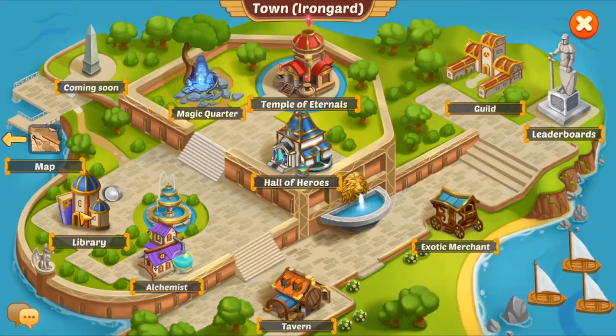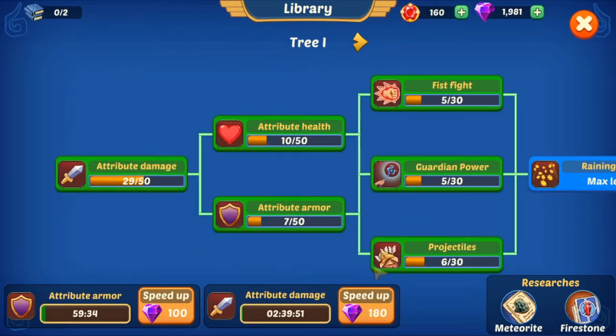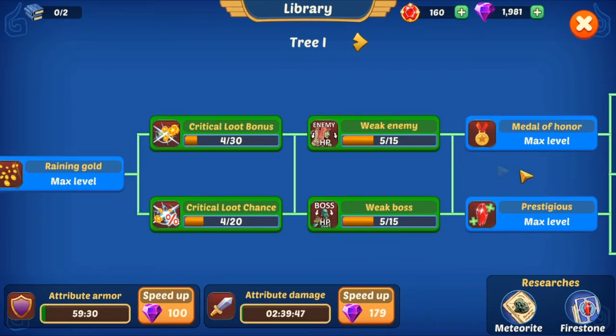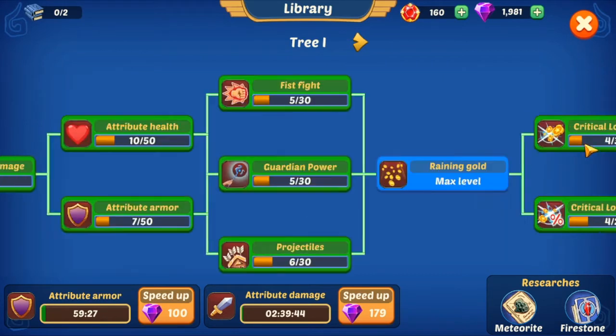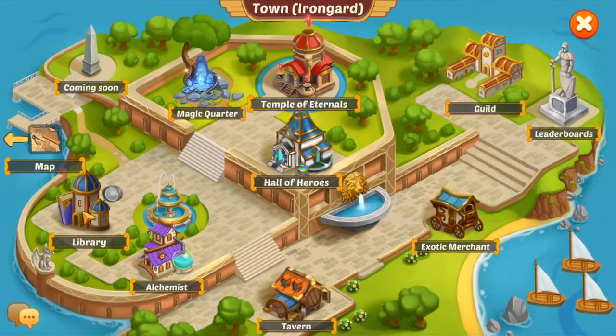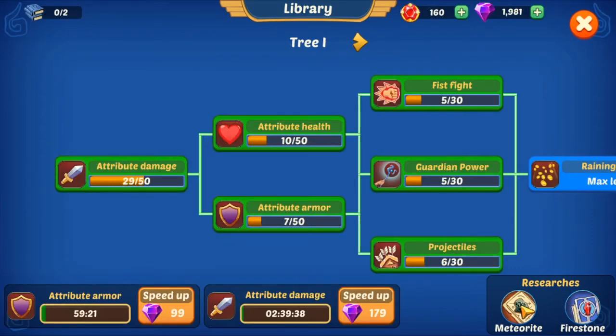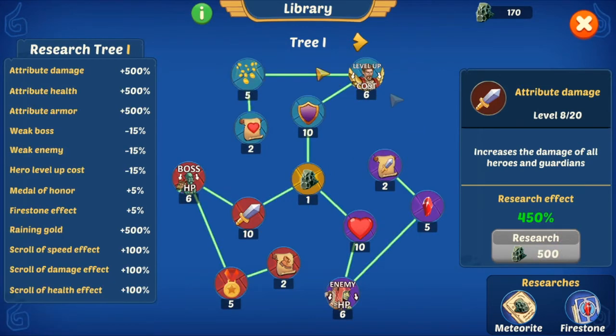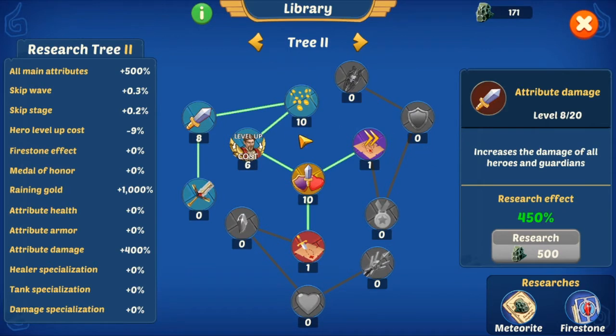The library — you open it at stage 49. So you remember the eternal magic? This is where you use it. You need one eternal magic each to unlock the first three. My first three are not yet fully done, but I'm working on it. Then there's the firestone research. The meteorite research — you get meteorites while you're playing, they fall from the sky because that's what meteorites do, obviously. The most important things people say are tech, prestige, and gold.